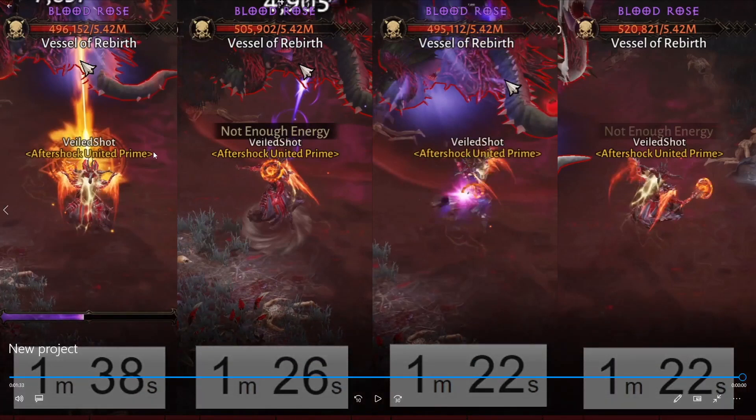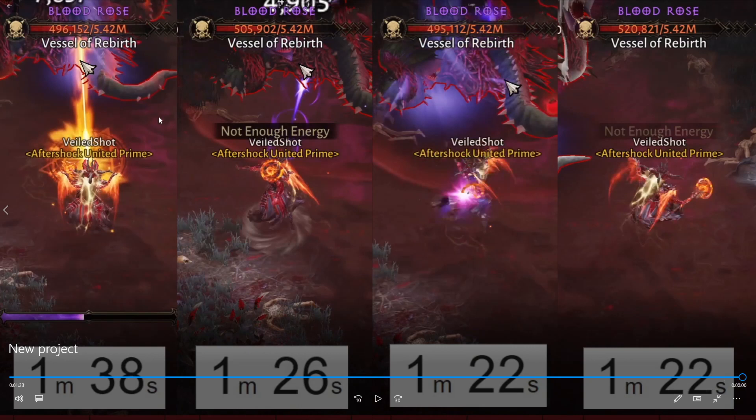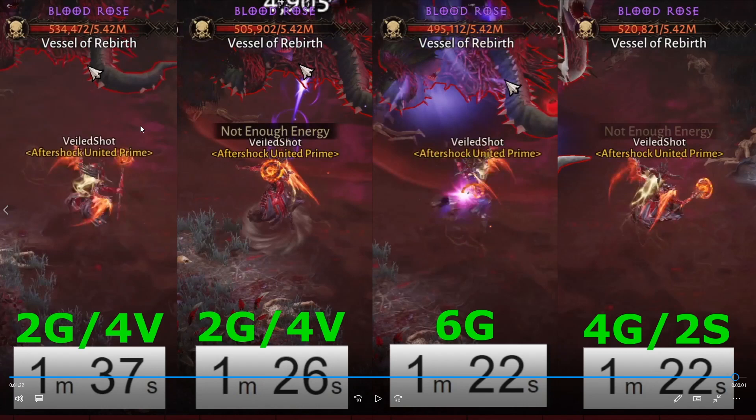The first clip lagged because it used the same build as the third and fourth clips, which didn't work well with Vithu's — there was no reliable way to proc the Vithu's set piece, so it was essentially like running no set bonus at all. The second option performed much better because we modified and tuned the build specifically for Vithu's. The third and fourth clips were clearly the winners. The six-piece Grace procced about twice, and the four-piece Grace plus two-piece Shawl Boss made up for the missing sixth-piece Grace damage.